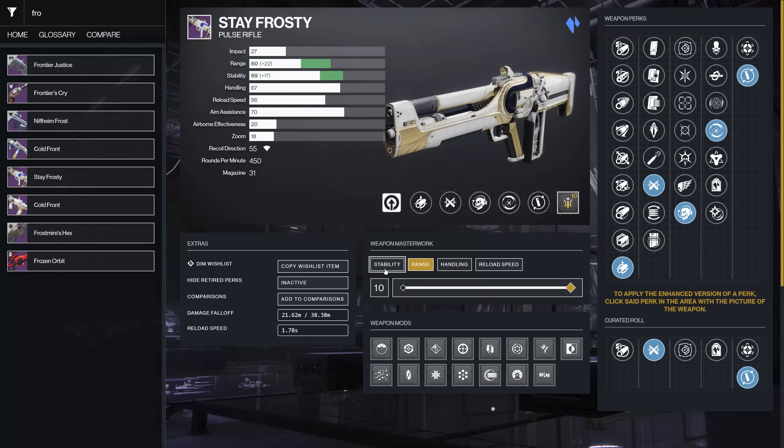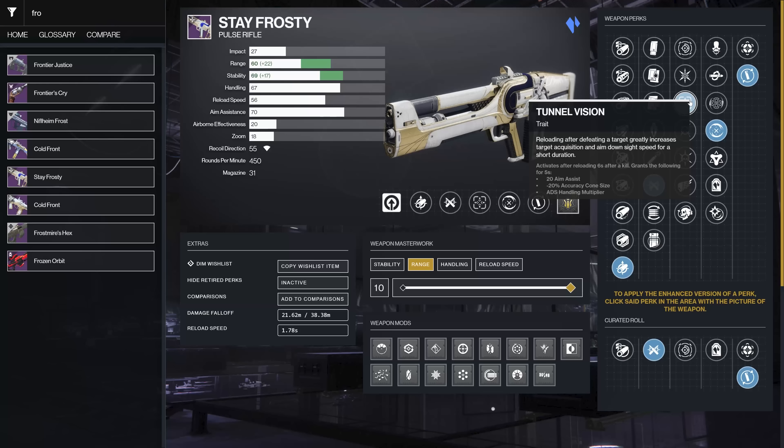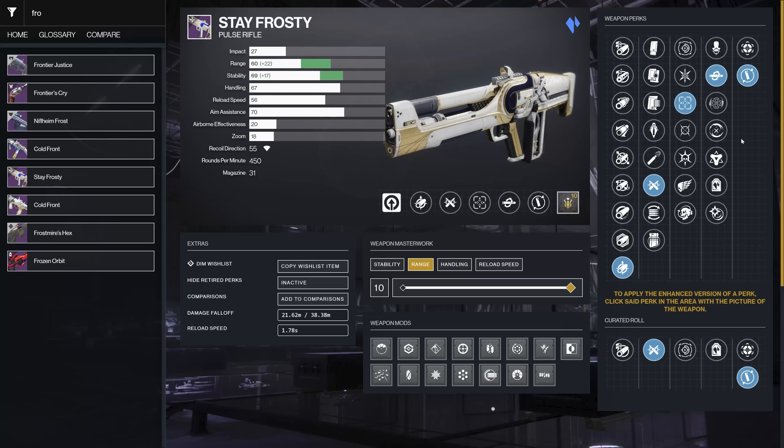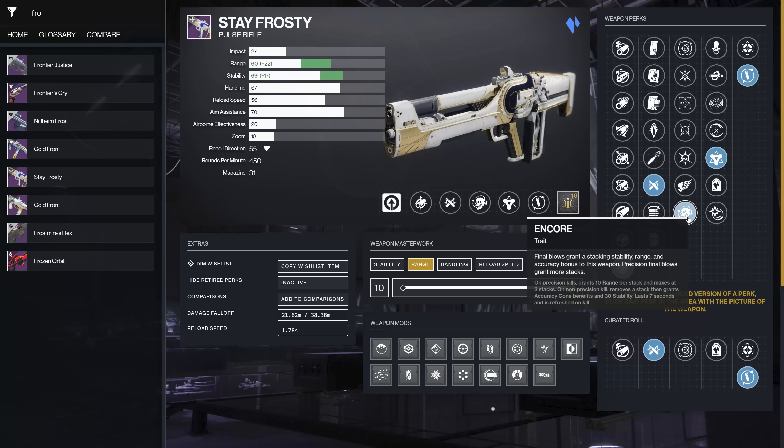We're going to start with the pulse rifle. This is basically a 450 — it's an Augma, the stasis form. For pulse rifles I'm going for range and stability. I'm on mouse and keyboard, so I want that combination. Ricochet rounds, high caliber, armor piercing, light mag are decent options. Controller may want more stability; mouse and keyboard may benefit more from range.